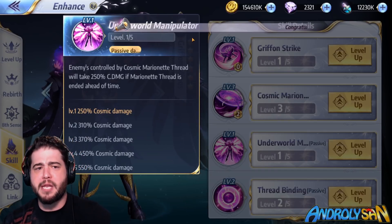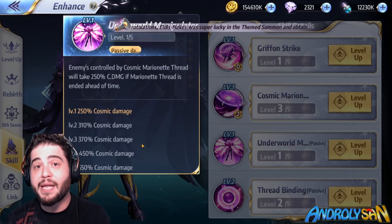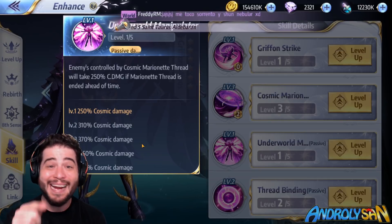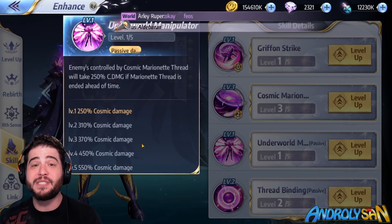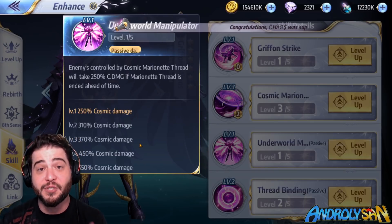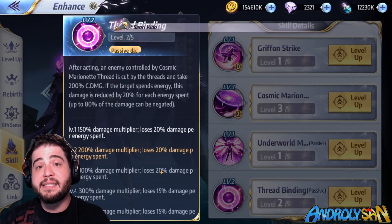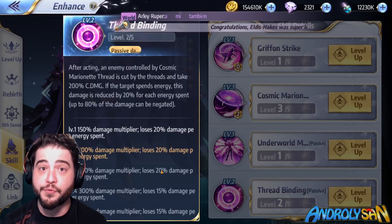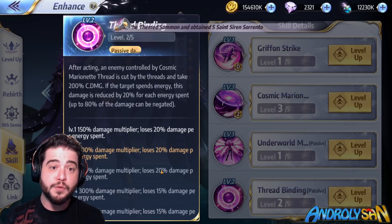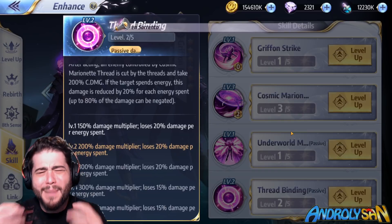The third skill is a passive called Underworld Manipulator. It returns damage when Minos' control is broken early — if before the two rounds expire Minos dies or is controlled, the enemy that was controlled also receives 250% cosmic damage at skill level 1, going all the way up to 550%, which is harder than an arrow from Ayoros. The last skill is another passive called Threat Binding, which applies damage after the controlled unit moves. It starts at 150 and can go up to 400, which is a massive amount of damage. That's why Minos is an excellent control unit that can also contribute a little bit of damage.